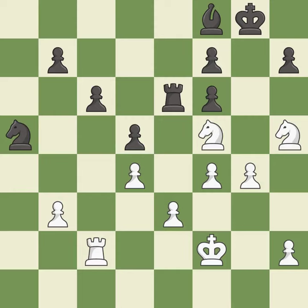This defends a pawn that was under attack and had no defenders. It is good. This takes an open file, a common method for activating a rook. It is best. This defends a knight that was under attack and had no defenders.